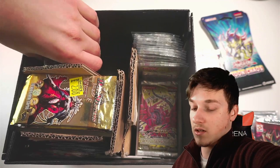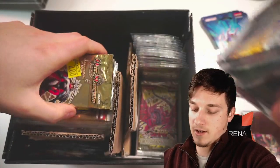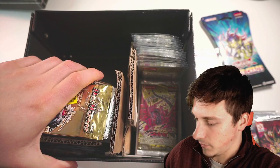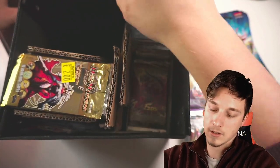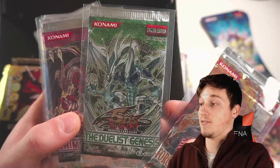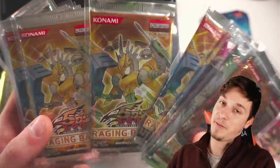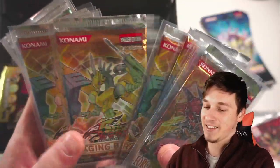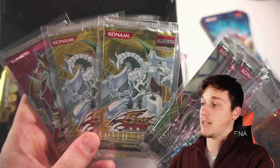I forgot how many packs I have sometimes. Imagine if we were to open these all on the channel - it would be absolutely insane. We still got Force of the Breaker, a European Duelist Genesis 1st Edition - very very rare. Crimson Crisis, Raging Battle. I bought some Raging Battle off eBay and pulled the Ghost Rare in one of these. Ancient Prophecy 1st Edition, Absolute Power Force 1st Edition, another Duelist Revolution. These are European Starstrike Blasts and a Storm of Ragnarok 1st Edition as well. Very nice.